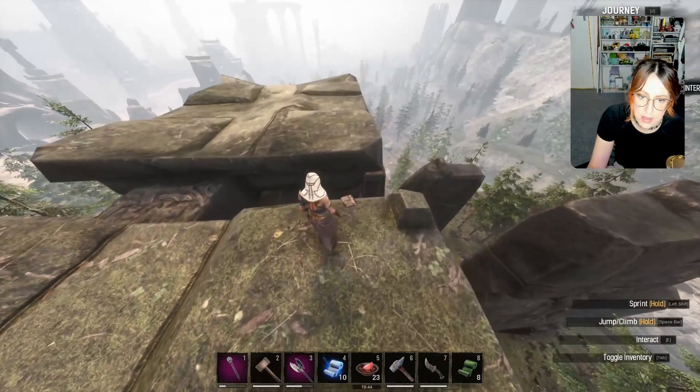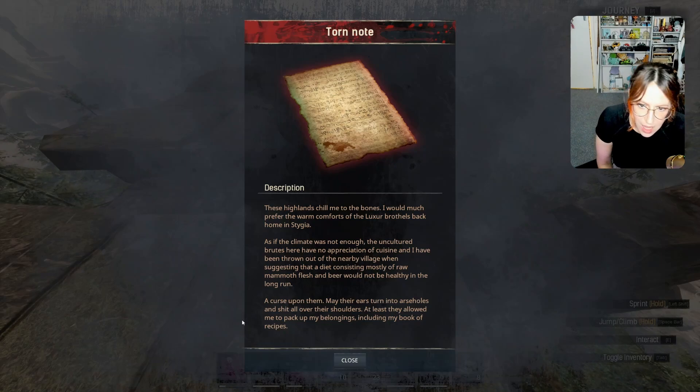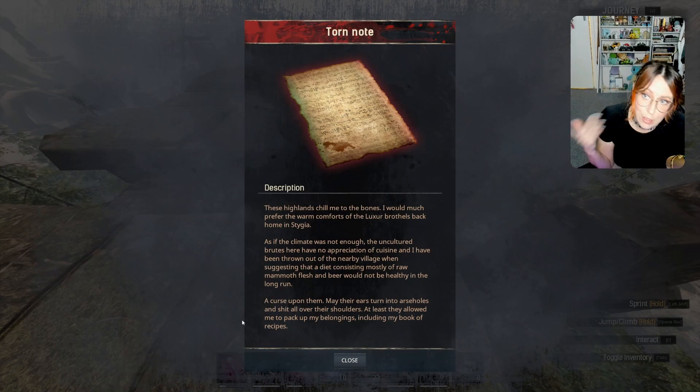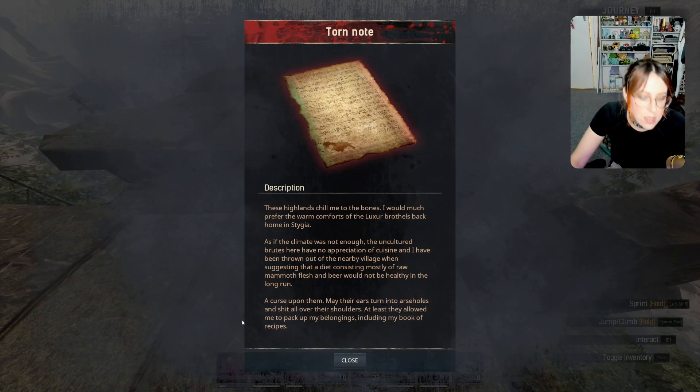This is where recipe number two is, with quite an intense little story that I'm going to read because it's quite funny. 'These highlands chill me to the bones. I would much prefer the warm comforts of Luxor brothels back home in Stygia. As if the climate was not enough, the uncultured brutes here have no appreciation of cuisine. I've been thrown out of the nearby village when suggesting that a diet consisting mostly of raw mammoth flesh and beer would not be healthy in the long run. A curse upon them — may their ears turn into assholes and shit all over their shoulders. At least they allowed me to pack up my belongings, including my book of recipes.' Like that went from zero to a thousand real quick. I think it's quite funny.